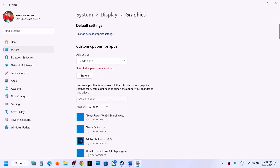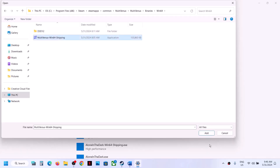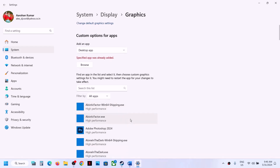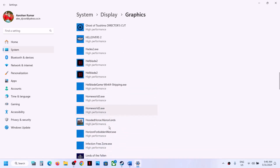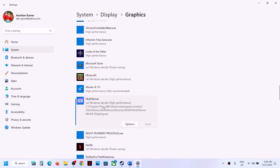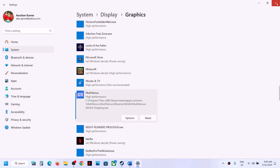Again click Browse and open MultiVersus, Binaries, Win64, select that exe file and click Add. Once both are added, click on the game entry, click Options, select High Performance, and click Save. Then launch the game.